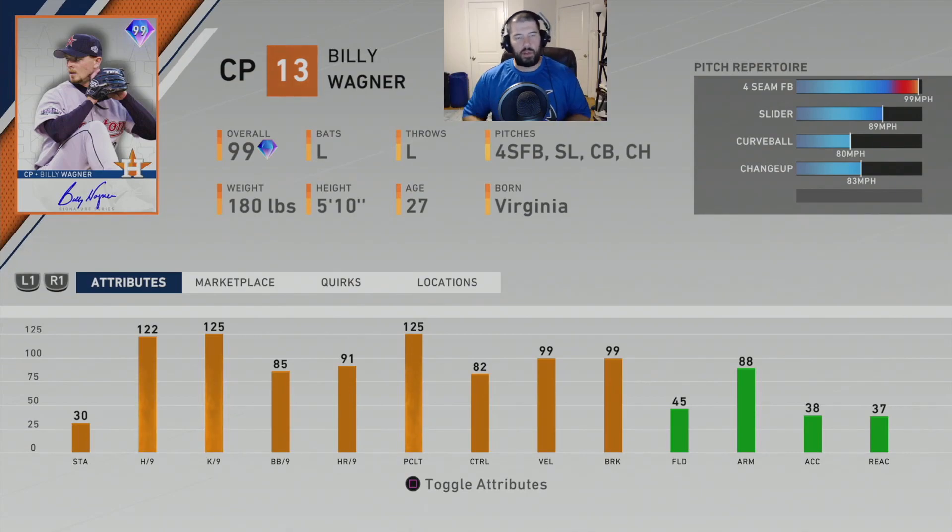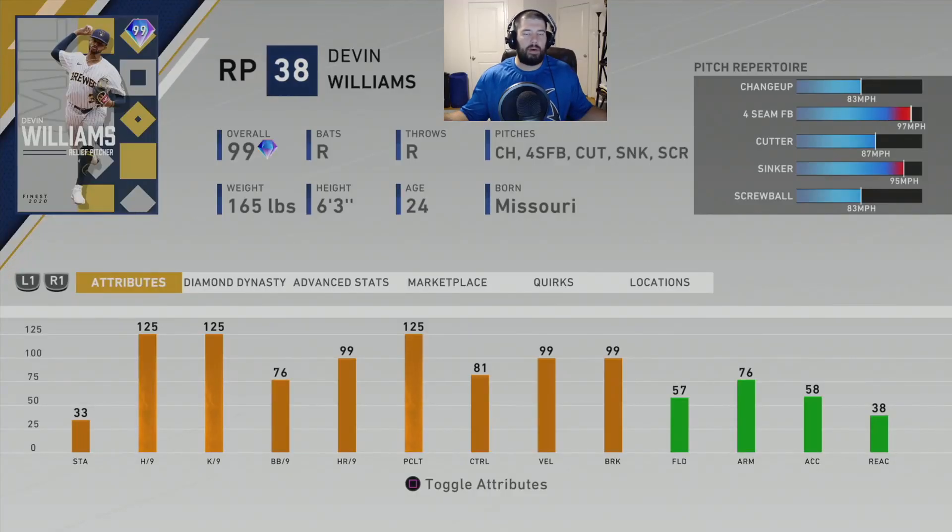Number 2 is Billy Wagner, Signature Series closing pitcher for the Houston Astros, 99 overall left-handed thrower. He throws a four-seam fastball with Outlier 1 going 102 mph, a slider at 89, a curveball at 80, and a changeup at 83. Stats: 122 hits per nine, 125 K per nine, 85 walks per nine, 91 home runs per nine, 125 pitching clutch, and 82 control. Since Crochet is the poor man's Wagner, Wagner naturally steps above him at number 2. Before the number 1 card came out, Wagner was probably the best relief pitcher in the game — unique release with a high leg kick and a hitch, and you can't tell out of his hand whether it's the fastball or one of his other pitches.